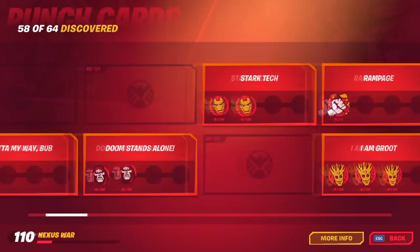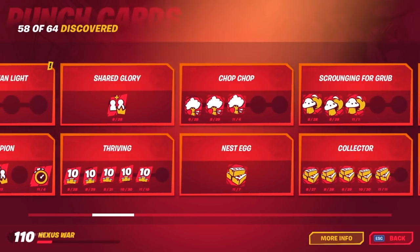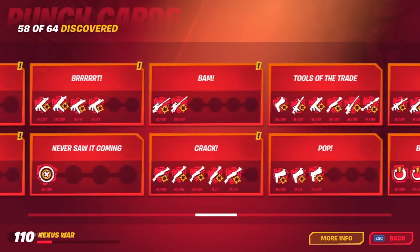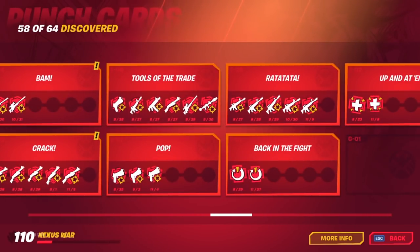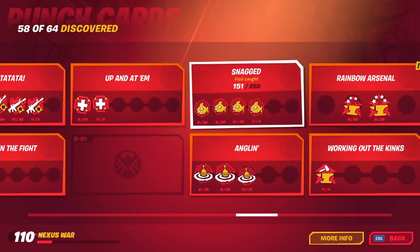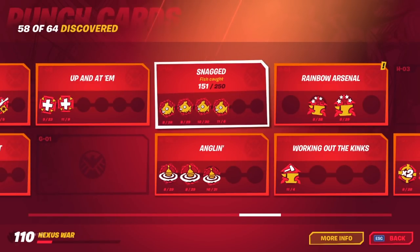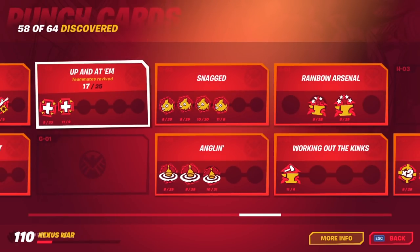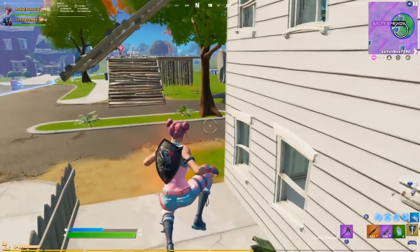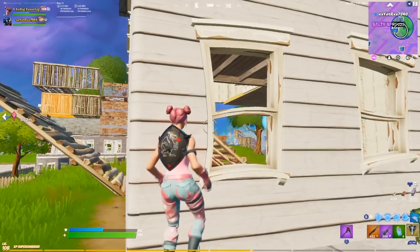With challenges, you can go to your challenge tab, see what needs to be done, and then complete that. Punch cards are a bit more repetitive challenges. Basically, there are punch cards in the game where you need to, like, maybe collect 15 fish by going fishing. There are other challenges like collecting and harvesting 1,000 materials. You can literally just go through your punch cards tab, find one, two, or even three that you really want to focus on, then go into a Team Rumble match and complete these punch cards back to back.